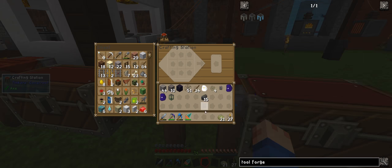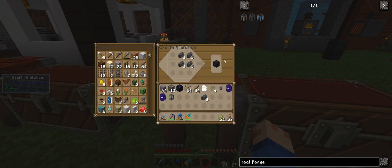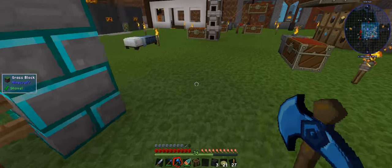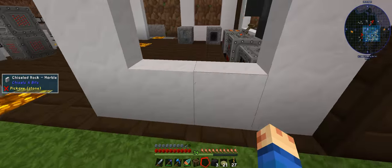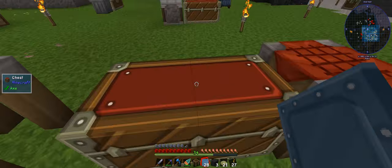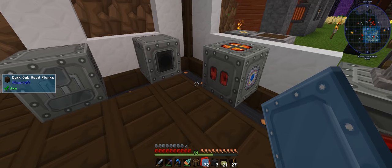Let's make sure I have three seared bricks — which I do. I have a willing tool station to be manipulated into becoming a tool forge — evolve your tool station today! A little Pokémon reference there. So that's 32, and now we need to compress all that.